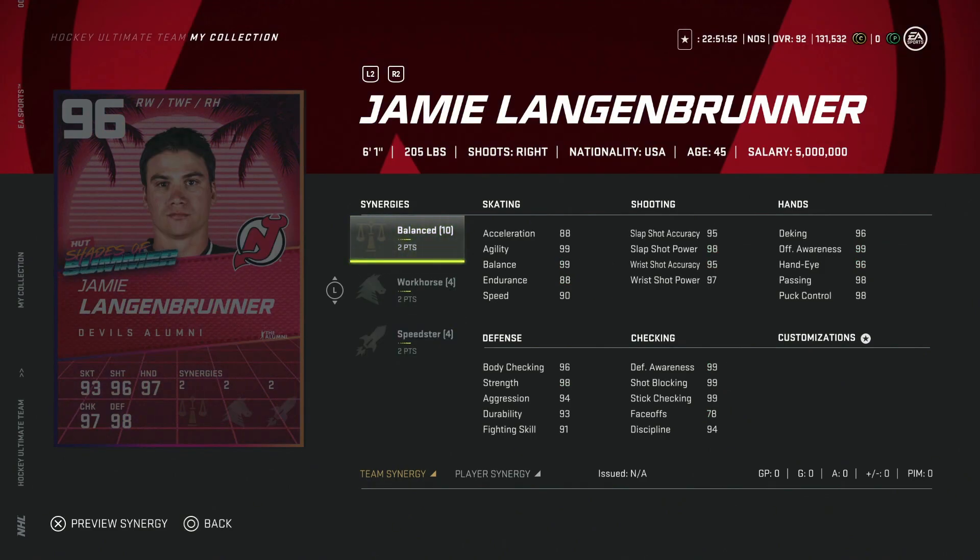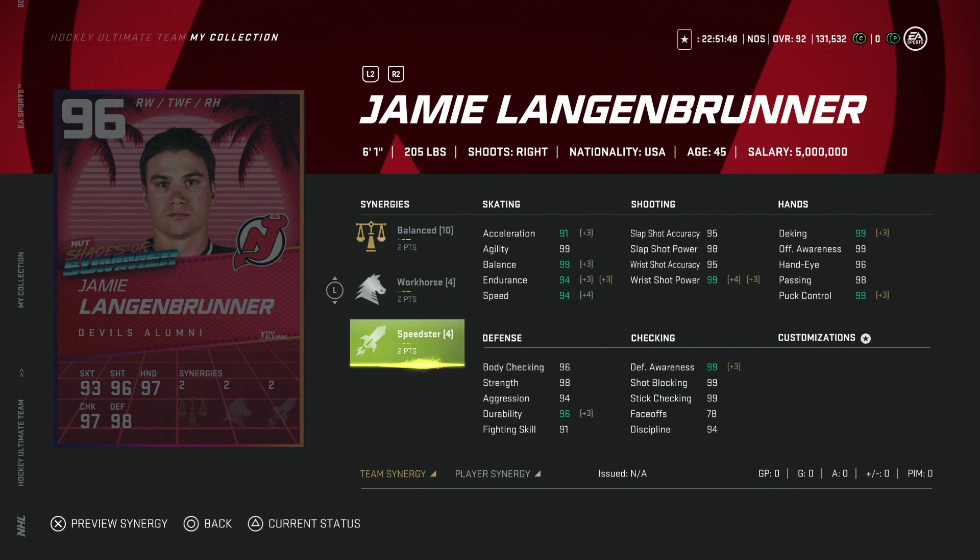Next up, the 96 Jamie Langenbrunner — 6'1, 205 — with Speedster and Workhorse. This is a really good card. Workhorse boosts acceleration enough, speed goes up to 97, and everything else is almost maxed out. He's a 6'1 right-handed winger, so I'd much rather have him than Hornqvist, for example. If you were born in the early 90s, Langenbrunner was an awesome player — one of my favorites when I was younger — so a really cool card here.